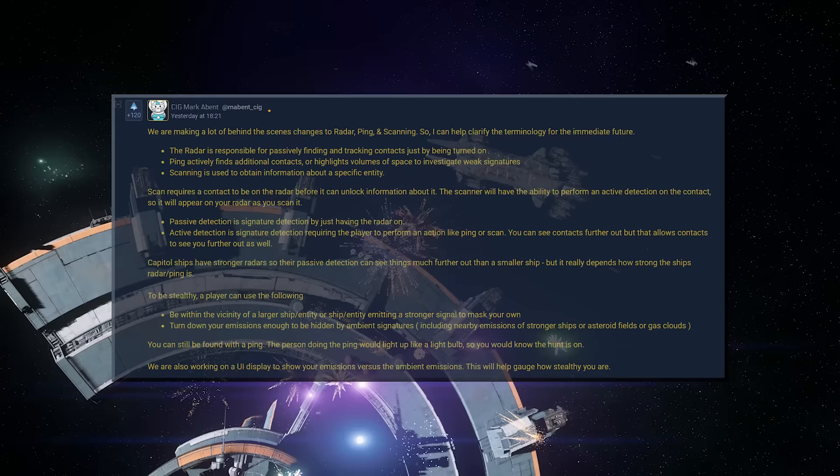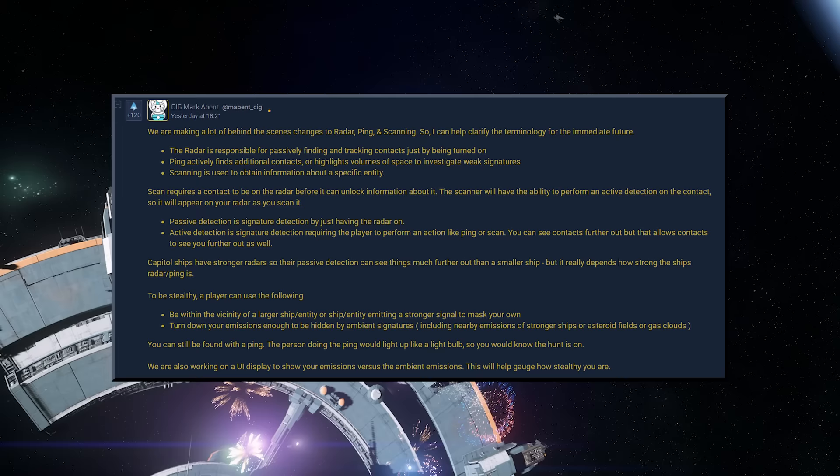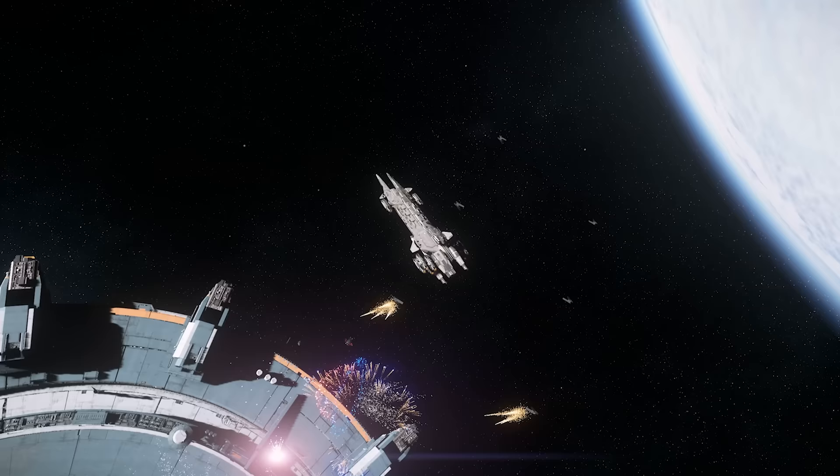We are making lots of behind-the-scenes changes to radar, ping, and scanning, so I can help clarify the terminology for the immediate future. The radar is responsible for passively finding and tracking contacts just by being turned on. Ping will actively find additional contacts or highlight volumes of space to investigate weak signatures. Scanning is used to obtain information about a specific entity.